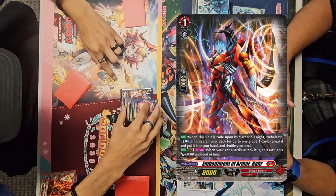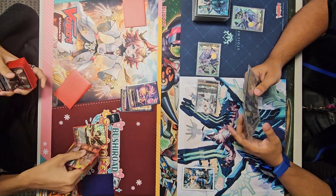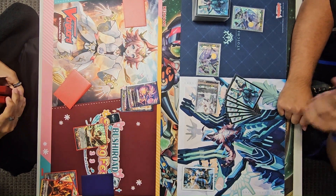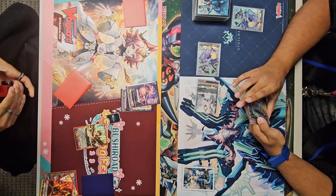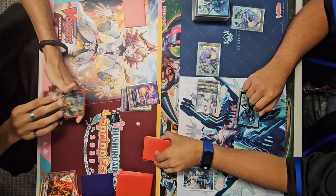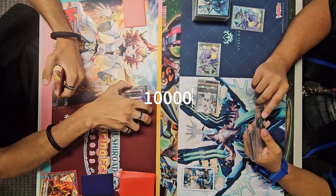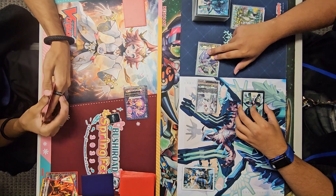Heading back to the Overlord, they are going to be using the skill of a bar to counterblast one and search the deck for a grade 1 unit. It looks like the card we're going to be searching out is not going to be a PG this time, but rather a HALB. I'm not personally an Overlord player, but searching out a HALB is perfectly fine, and sometimes you do just search out PGs with that skill. Interesting enough, we already had a HALB in hand, so maybe the PG would have been a little bit better there.